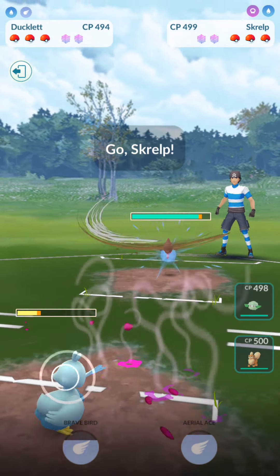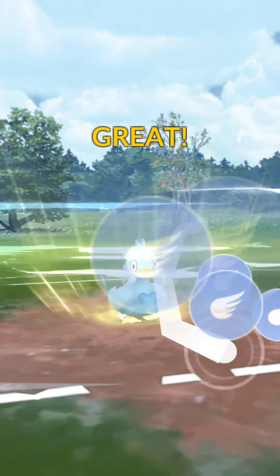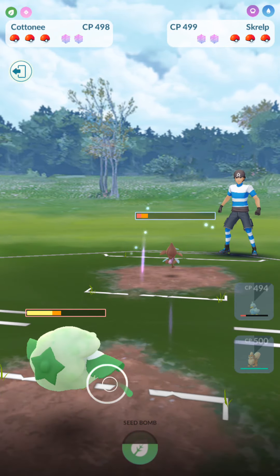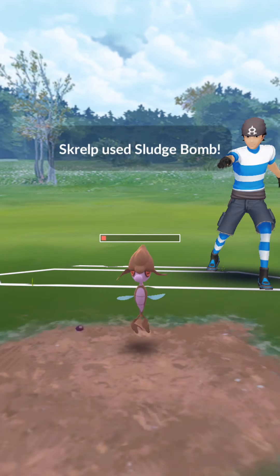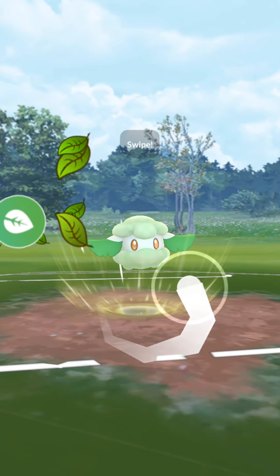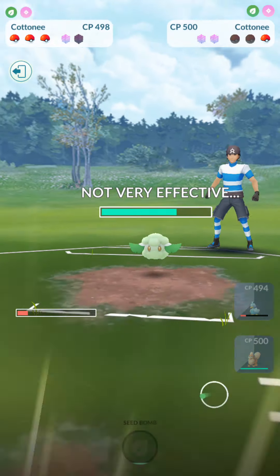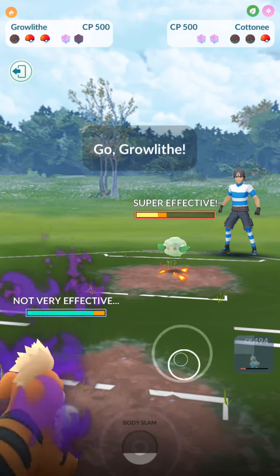Ducklet versus Vulpix — we do an Aerial Ace, and then they switch out to Skrelp. I go ahead and go for another Aerial Ace here — should have gone for a Brave Bird, but either way, work with what we got. I switch to Cottonee, they keep doing Poison Sting, and then try to use Sludge Bomb. I shield it, and we take out the Vulpix and the Skrelp with Cottonee. Then they bring in their own Cottonee, but since I have Growlithe in the back, we pretty much have this game in the bag. We use Ember and then we win.